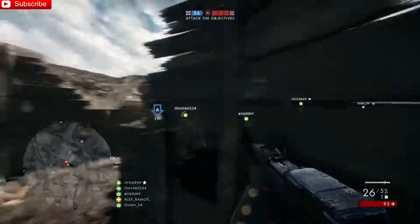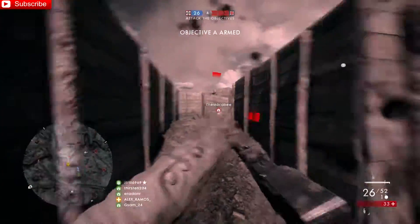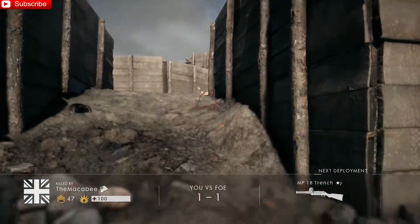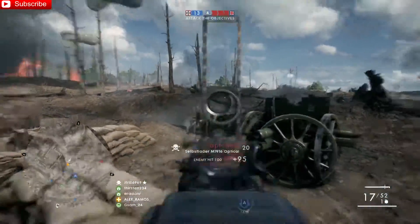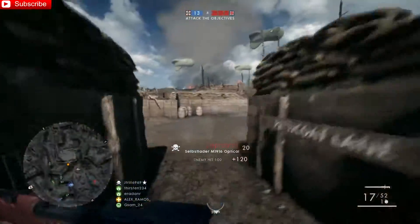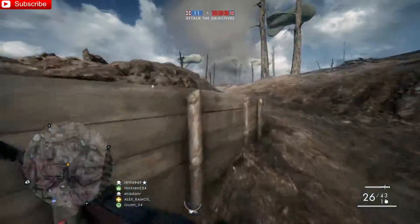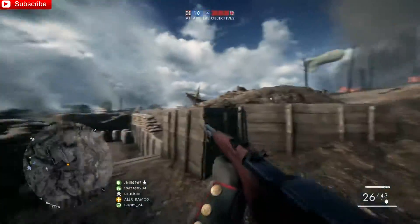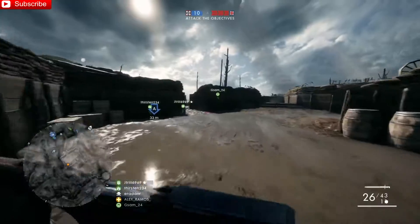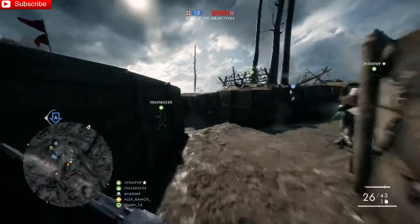It's the flare and the spot. We're going to be talking mostly about the spot version. The spot variation is actually the most underused one as well — people don't really use that one too much. The reason why the spot one is so powerful is because it allows you to see people on the minimap. You throw it in a room where there's an objective, or if you're playing Rush you throw it near the telegraph, and you can literally see everybody on the minimap.